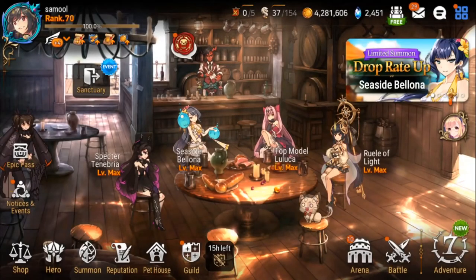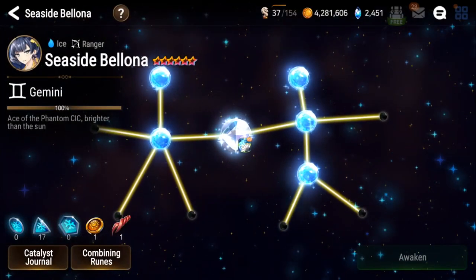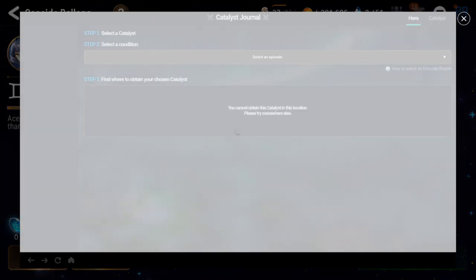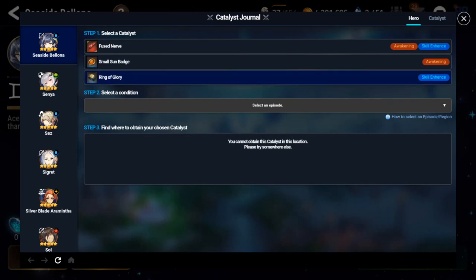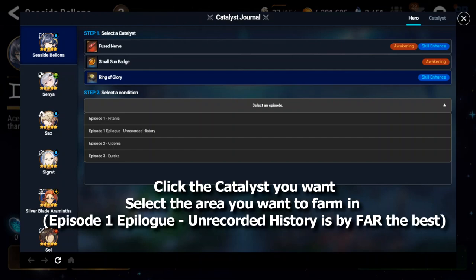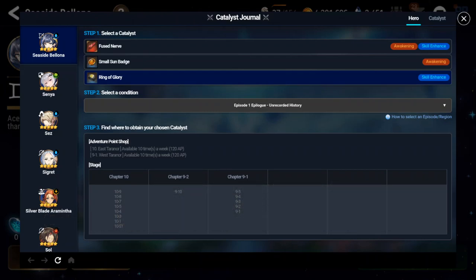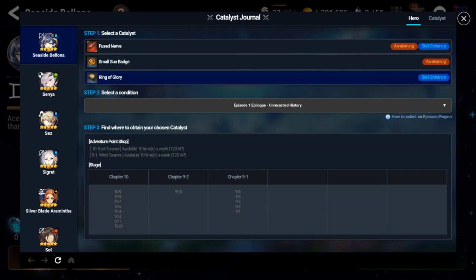To know what areas are best to farm catalysts for a unit, let's say I go to Seaside Vellona and press awaken. If I click the catalyst journal, I can see I need small sun badges and fused nerves — fused nerves being the epic, small sun badges being the rare. Click the catalyst first, then click an episode. The best place, in my opinion, is episode one epilogue on Recorded History. It shows you where it sells in the shop and where it drops. The most efficient approach is to farm a stage where it both drops and is available in the shop — like chapter 9-1 or chapter 10, rather than 9-2 which only has the drop.